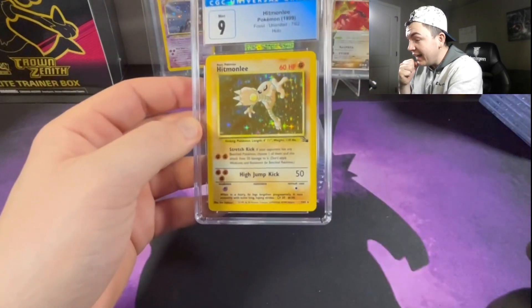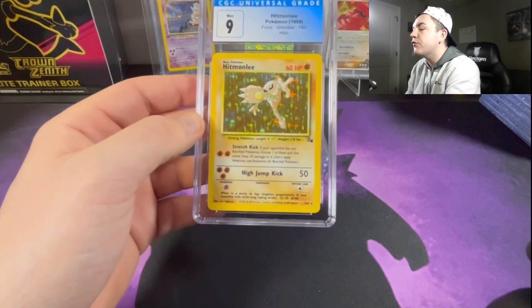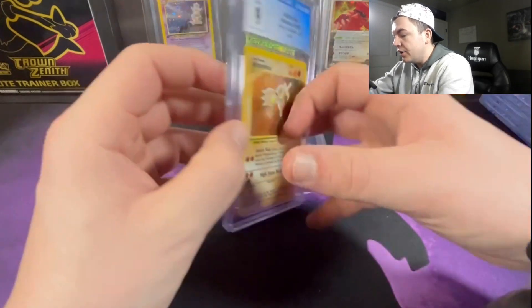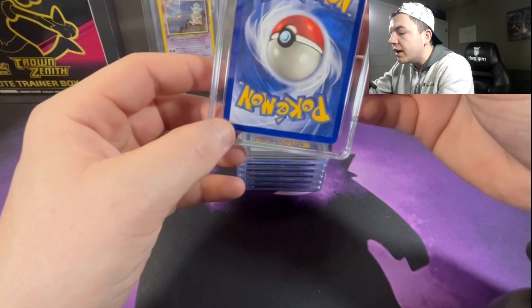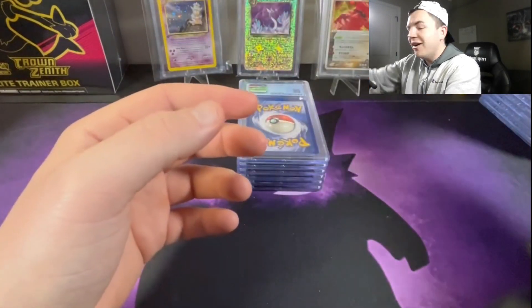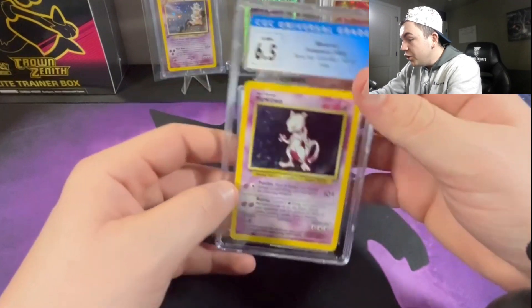Next up we got the Machamp in a 9 — anytime you get a basic card in a mint 9, look at that! I think if it had a swirl it might have had a shot at a 10. There's no whitening — oh, at the bottom right on both sides, that's the difference between a 10 and a 9. We'll take a 9 on that.